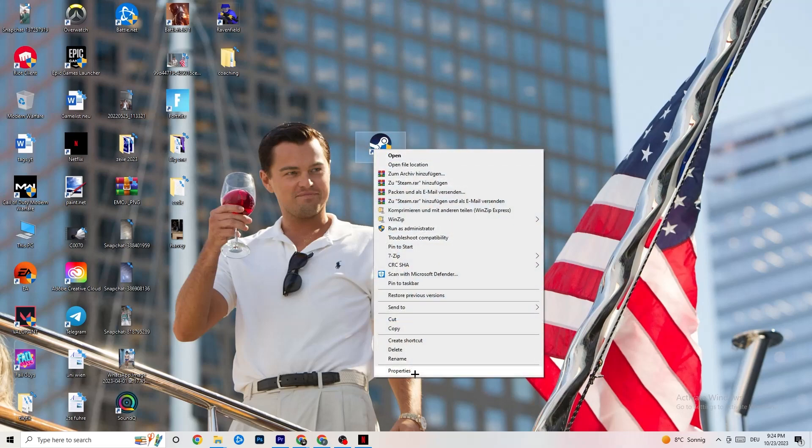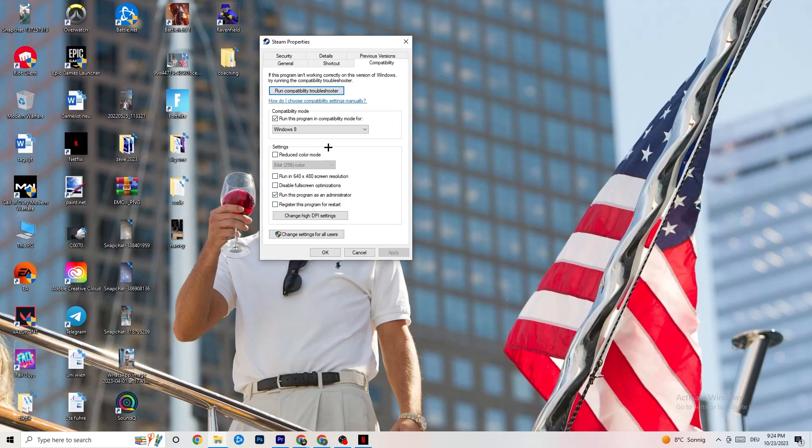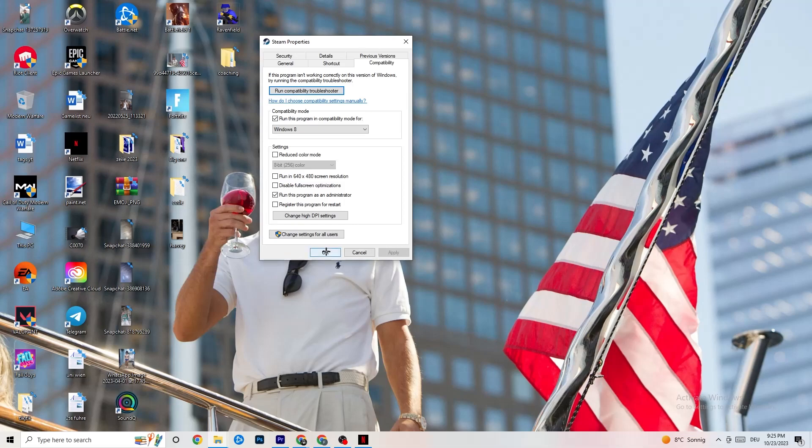If it doesn't fix it, right-click your launcher shortcut, go to Properties, then click the Compatibility tab. Enable 'Run this program in compatibility mode for' and select the latest version of Windows available to you. Disable Reduce Color Mode, disable Run in 640x480 screen resolution, disable Full Screen Optimizations, and enable Run this program as an Administrator. This will automatically start your launcher with administrator rights each time. Apply and OK, then restart your PC and start your game.